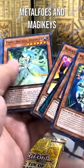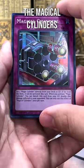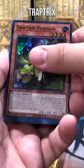Got the Wind Witch cards, our dragons, metalfoes, and magic keys. Magical cylinders — trap tricks.